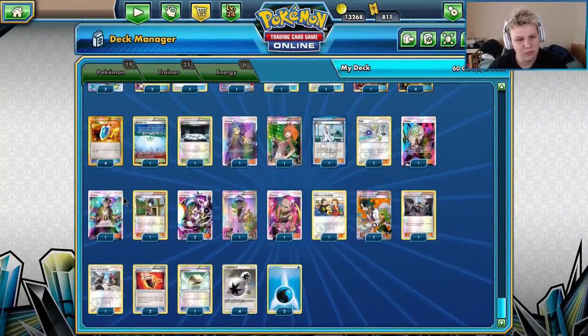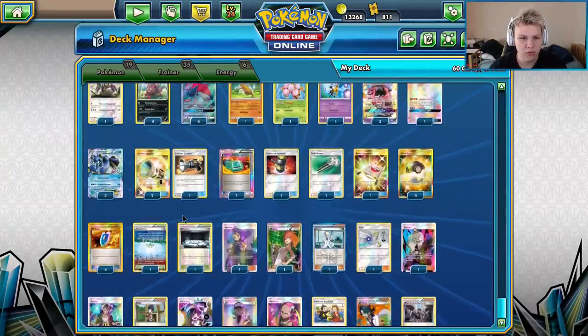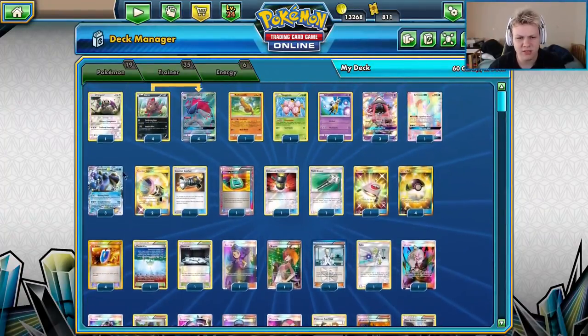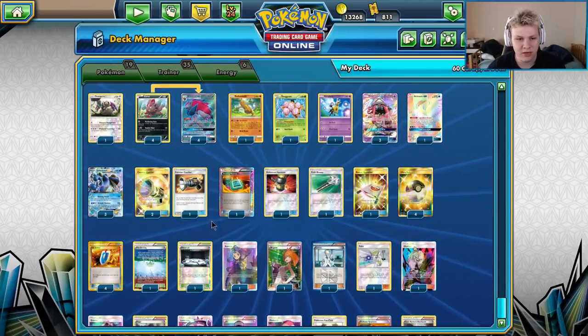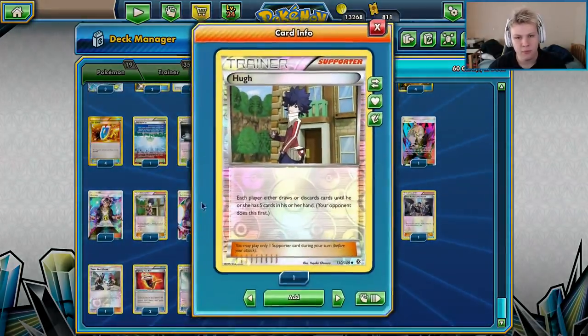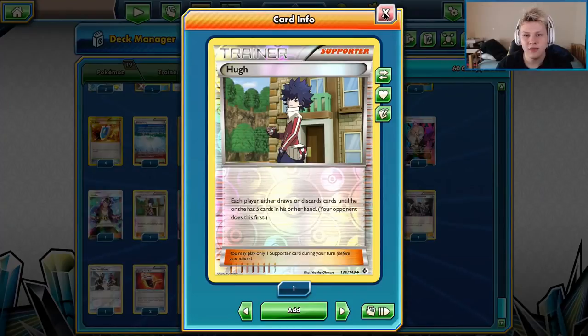One Guzma — we have three Counter Catcher, so we only sometimes need Guzma depending on the situation. We're not short on gust effects by any means with three Counter Catcher. Our opponents are usually drawing their first prizes anyway.